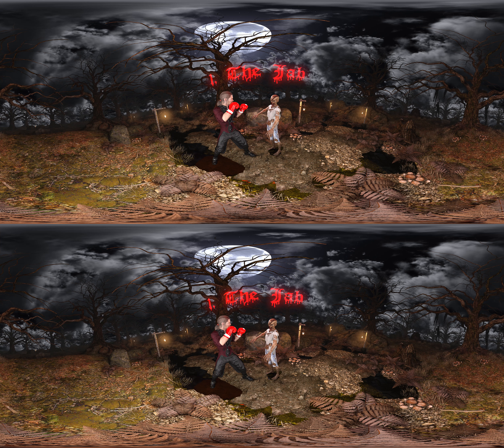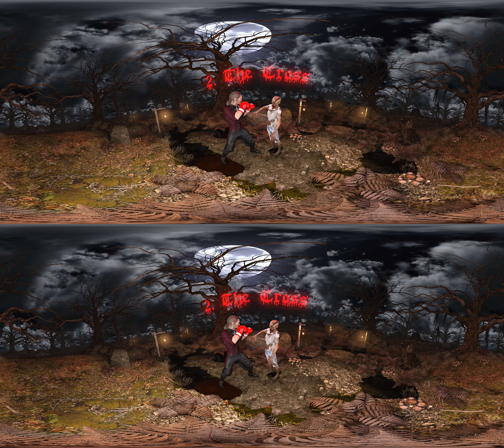One, the jab. Using your non-dominant hand, it is a fast darting punch — straight out. It can both blind your opponent for a follow-up punch or stun them while you move. Two, the cross — your backhand power punch straight out. Turn your waist to put your whole body weight behind this punch.